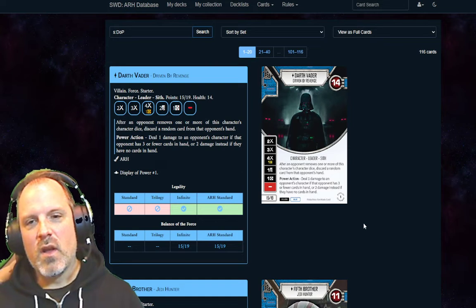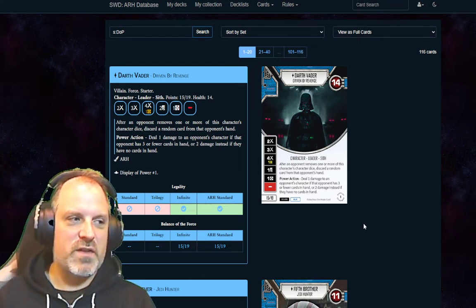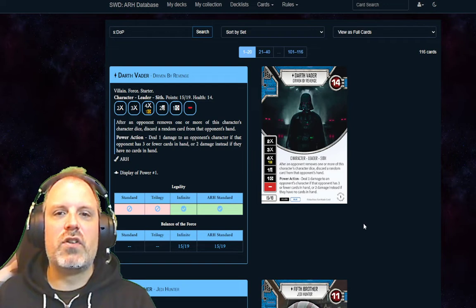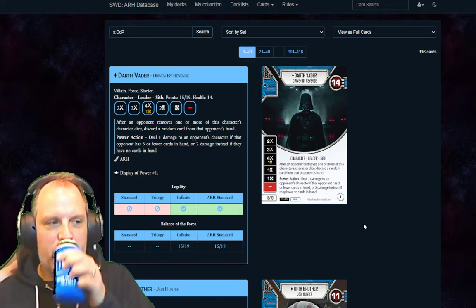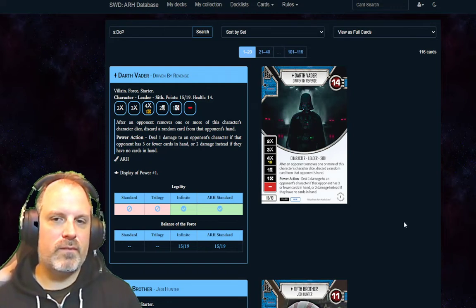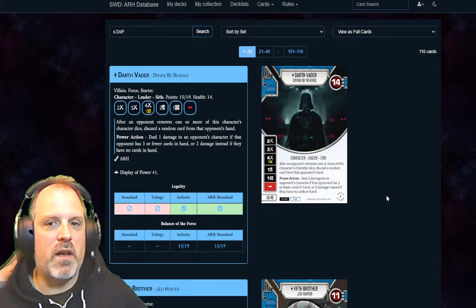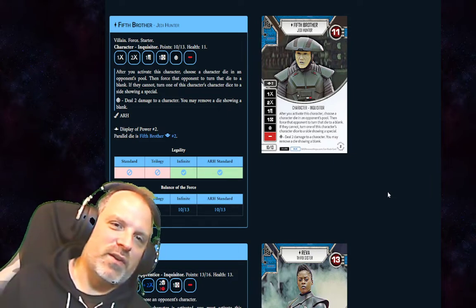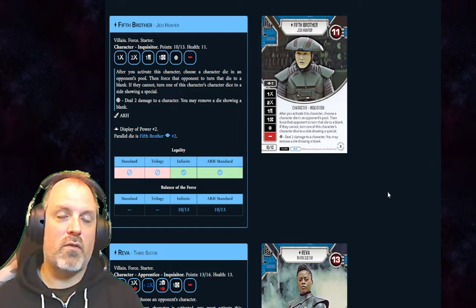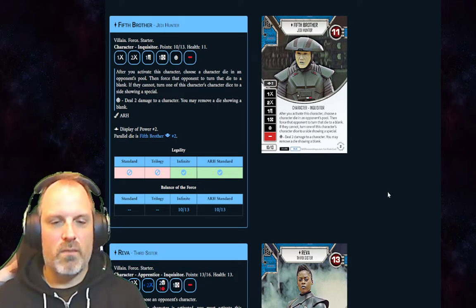We'll definitely see Vader — he's a big guy. We'd be very shocked if he wasn't at least Tier 1. Do we have a big enough card pool not to worry about the Transformations Annie flip issue at 19 points that allowed pairing with Savage? I think Vader and Savage are just too costly together. The pay side always hurts and we don't have the two-resource side like the Across the Galaxies Vader.